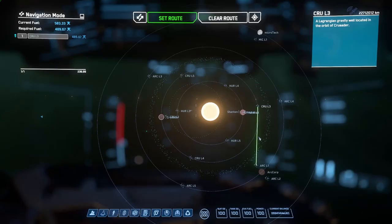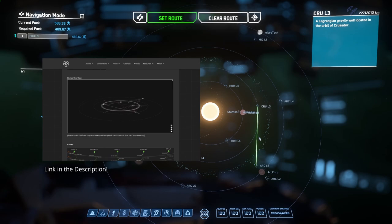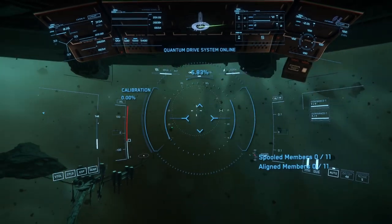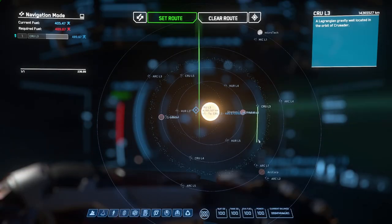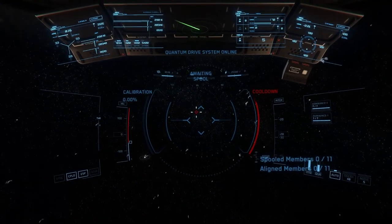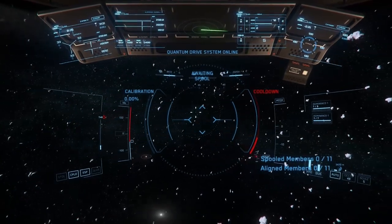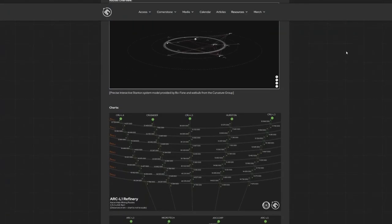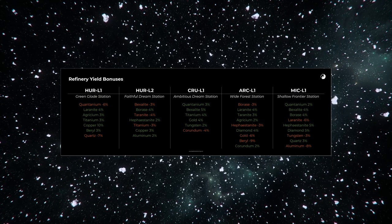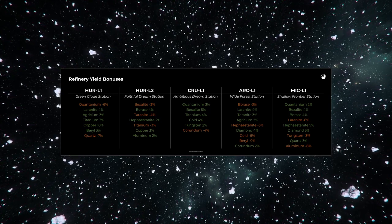For the Aaron Halo, you can use the distance reference table from the Cornerstone Group, which shows the exact distances you need to drop out of quantum travel at to land in the belt from each of the refinery stations. You accomplish this by setting a quantum travel destination that crosses over the Aaron Halo, activating quantum travel by holding B, then when you reach the prescribed distance you shut off quantum travel by holding B again. The Aaron Halo is made up of 8 distinct bands, but as of now the material spawn chances are the same across all of the 8 bands. I recommend using either Crew L1 or Arc L1 as your home base when mining in the belt, since both are close to the belt and provide yield bonuses for the materials you want to be mining.